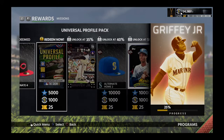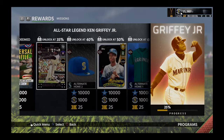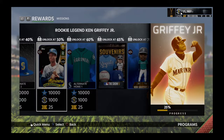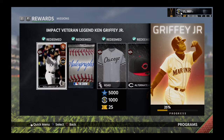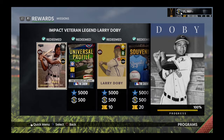We also get a universal profile pack, another thousand stubs, and 25 tickets. Unfortunately that leaves us ten percent short of getting the all-star flashback card. We need to get to 50% to get the Ken Griffey Jr. rookie card, then work all the way to the end to get a bobble head, the breakout diamond card, his shoes, a baseball autograph, the special name plate from last year, and of course his 99 overall immortal program card.